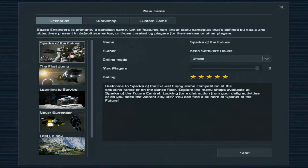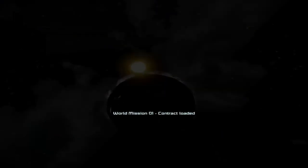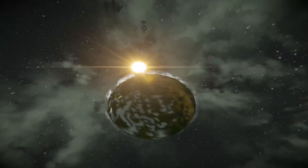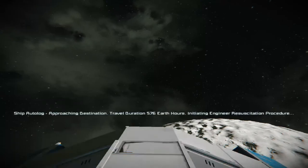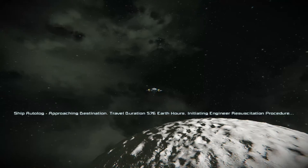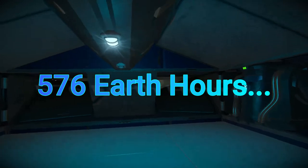I'm gonna do this campaign because this one's old — this is the first campaign they added a long time ago. It was the only campaign I was able to beat, so I'm just gonna play this right now. My computer sounded like a power generator, like a muscle car. Ship auto-log approach — nation travel duration: five hundred seventy-six Earth years. That's all I could read.